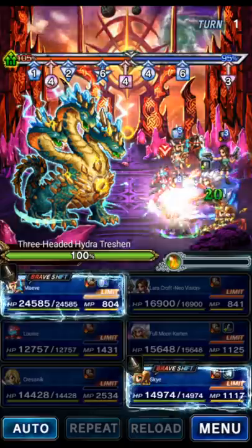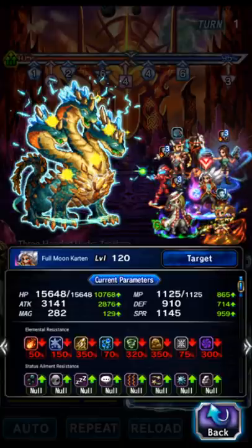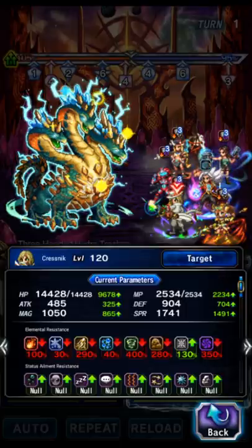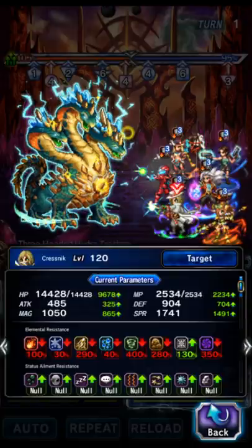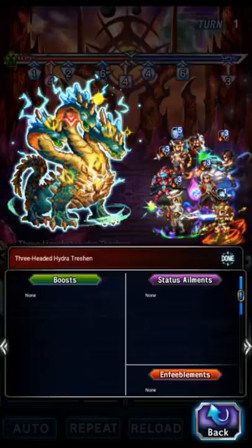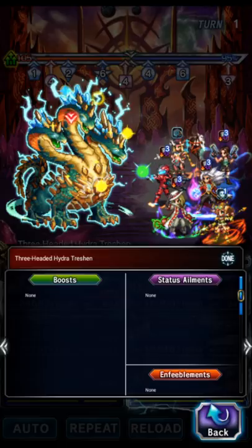If you've got lots of autocasts loaded up on Kresnik like I do, the disease is going to be one of the last autocasts he does. So just keep retargeting your party over and over as quickly as you possibly can. Retarget the party, immediately target the boss, retarget someone else, immediately target the boss — keep doing this over and over. We don't want one of these skills to get through.